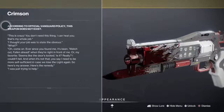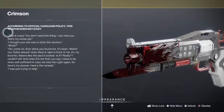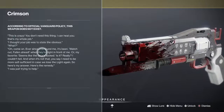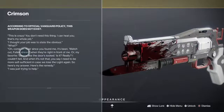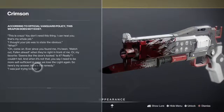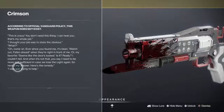The lore tab states: 'According to official Vanguard policy, this weapon does not exist.' This is crazy. 'You don't need this thing. I can't heal you.' 'That's my whole job.' 'I thought your job was to state the obvious.' 'Ever since you found me it's been watch out, falling ahead, when they're right in front of me.' 'Seems like the door is locked.' 'Is it really? I couldn't tell.' 'You say I need to be more self-sufficient in case we lose the Light again. So here's my answer — here's the remedy.' 'I was just trying to help.'